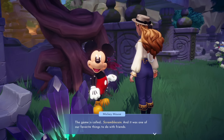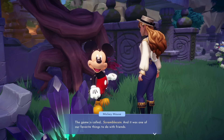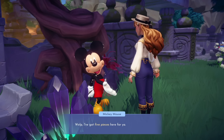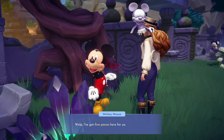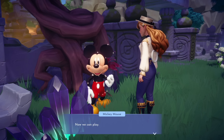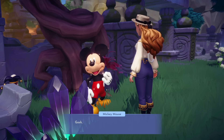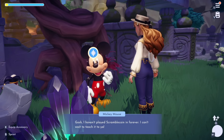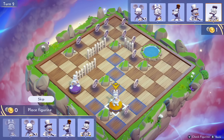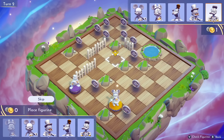The next feature is one people will either love or hate — a game called Scramble Coin that you can play with your Valley villagers. You unlock it through Mickey Mouse and can collect more pieces over time, which help you advance faster. Scramble Coin also improves your relationships with other villagers. The goal is to collect as many coins as possible, and it does require strategy. If board games are your thing, I think you'd really like it.